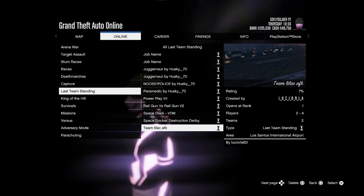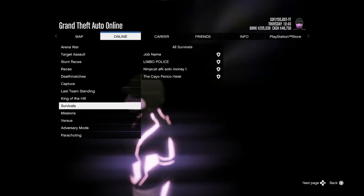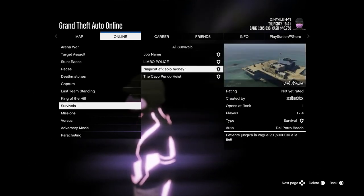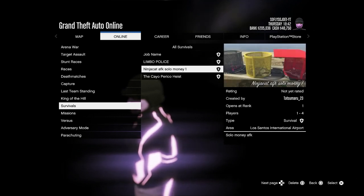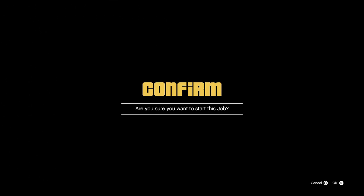For the solo method, which we are going to be doing today, you guys are going to need to go into Survivals and there you should see Ninja Cat AFK Solo Money. Go ahead and start that right on up.